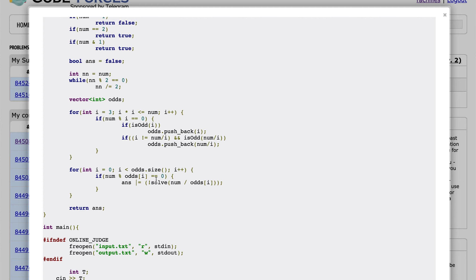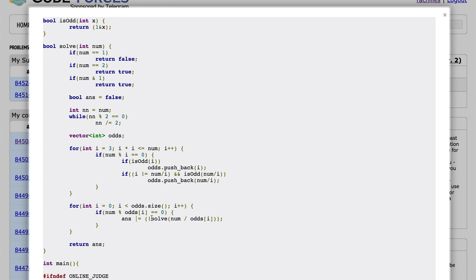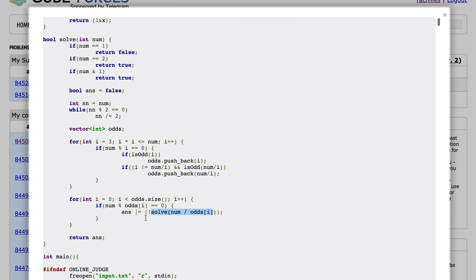Once I find all the odd divisors of that number, I check the answer for each of them. The NOT operation is important here: since this is solved recursively and the turn changes, if the next person wins from a given state then I would lose. So if f(n/d) returns true for the next player, in the current player's context it means a loss, and vice versa. That's why I apply the NOT operation — this is the general approach followed in game theory based problems.